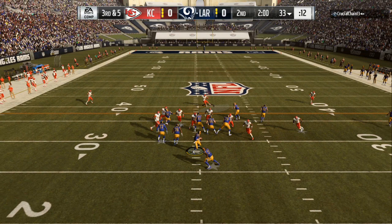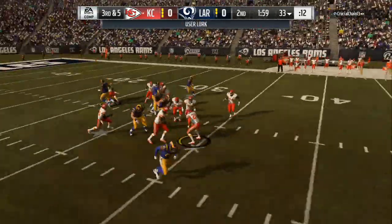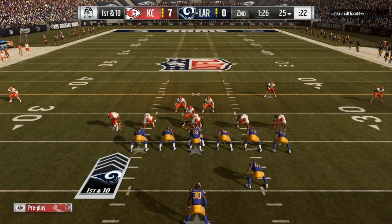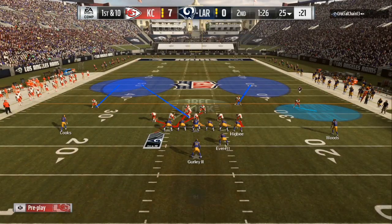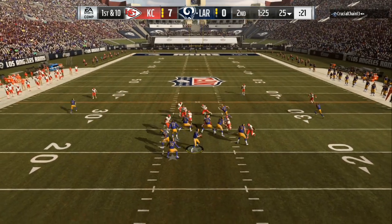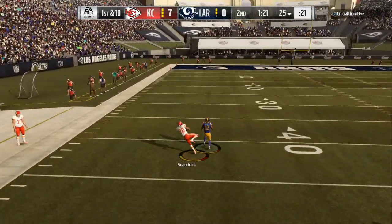Spread my linebackers and blitz all. Now if I come out in the cover two shell, I will see what side the running back is on. So I base align, spread my linebackers, blitz all. You can see me bluff blitzing on that left side because he is in a small package. I'm bluff blitzing on that left side and he's going to follow a route for one or two seconds.